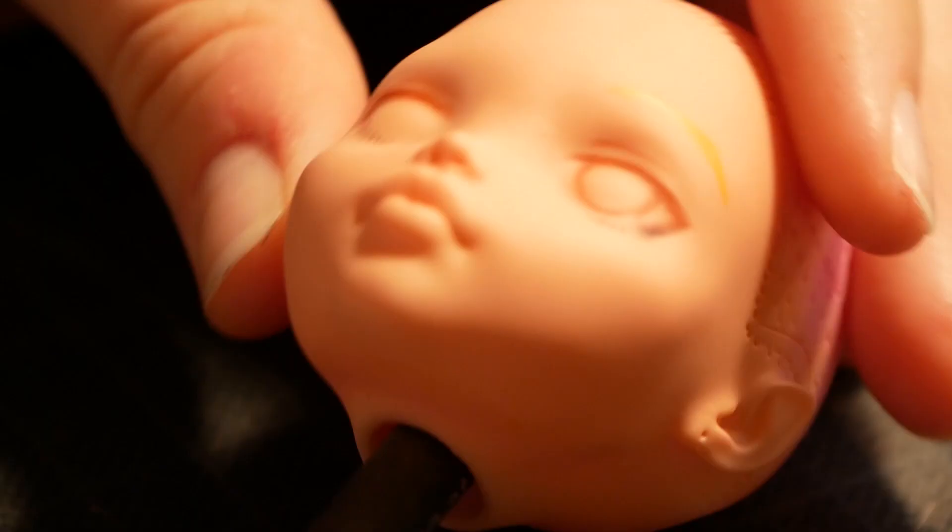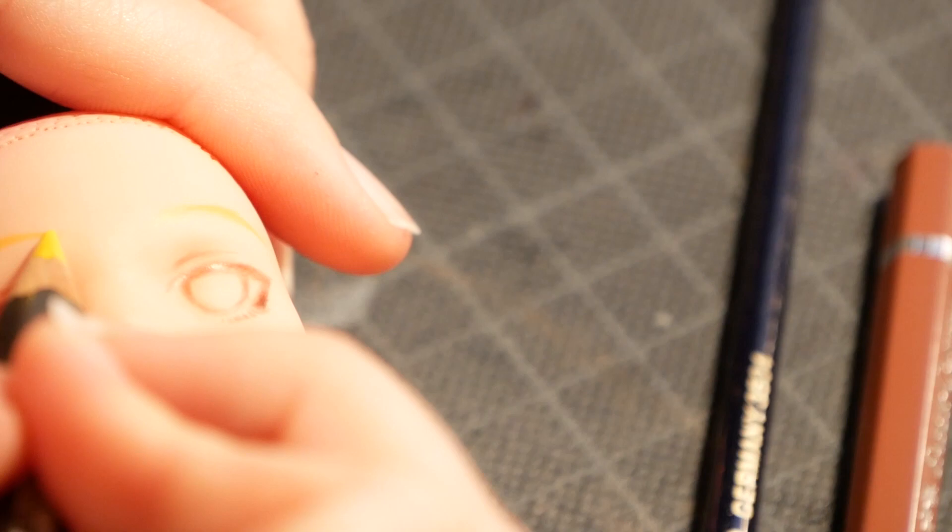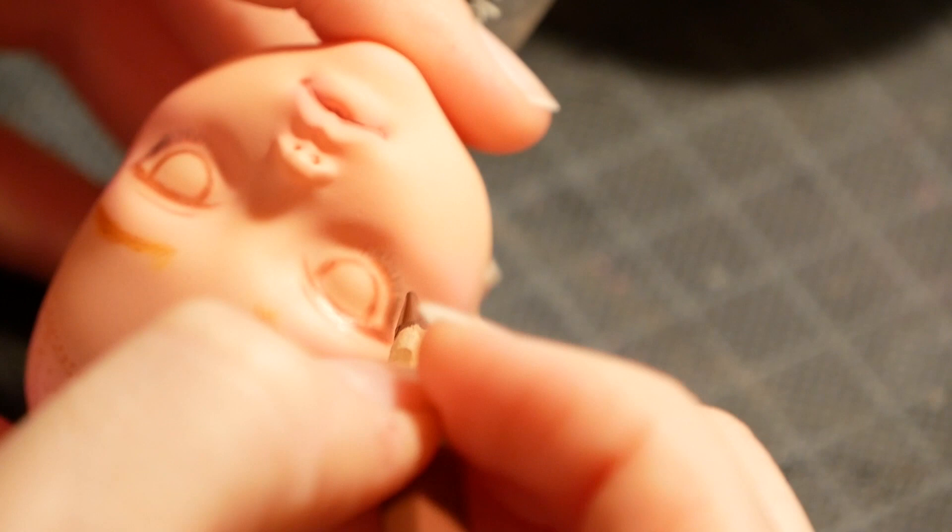I start the sketch out with light brown pencils in case I make any mistakes — light brown is easier to erase than black. To save my progress, I spray her with sealant when my initial sketch is in place.